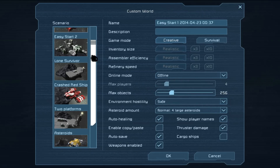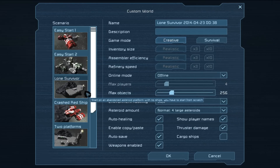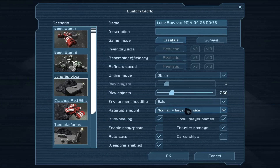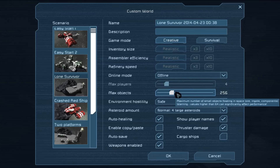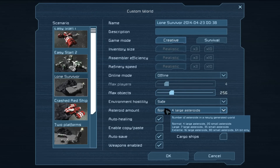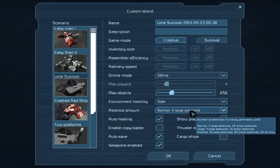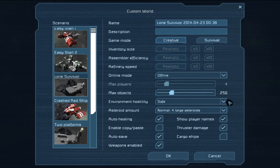On the left-hand side we have the various maps you can start on. I often start on Lone Survivor as it's a fairly basic start without being in the middle of nothing. A word on a couple of other options: beware setting your players and asteroid amount too high. The game can be very resource hungry because the physics calculations in it are immense. You need a pretty strong machine to play with those settings up high and still have a good frame rate.